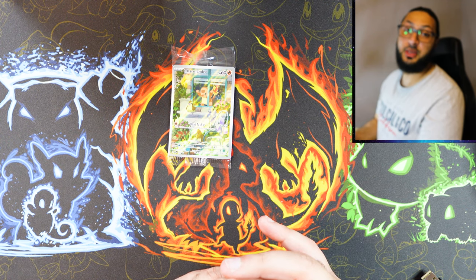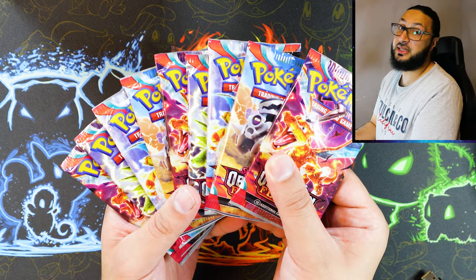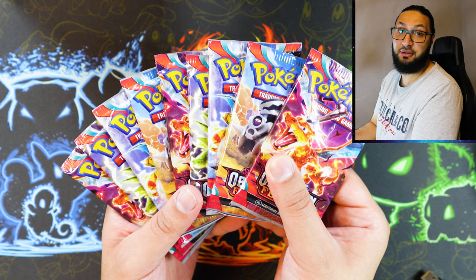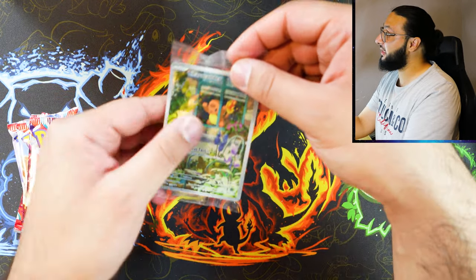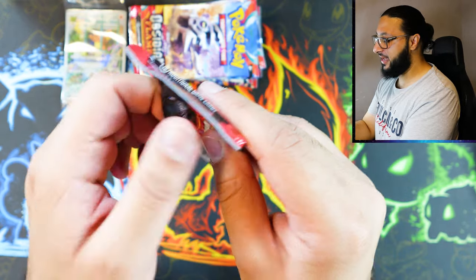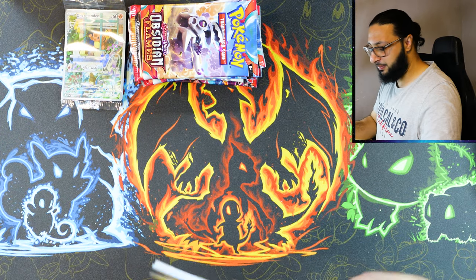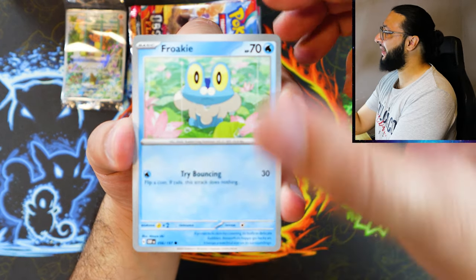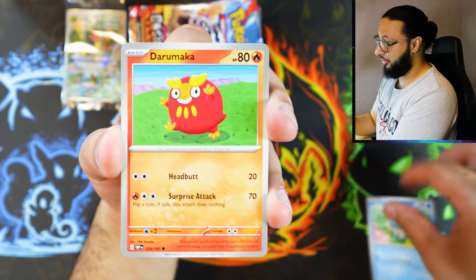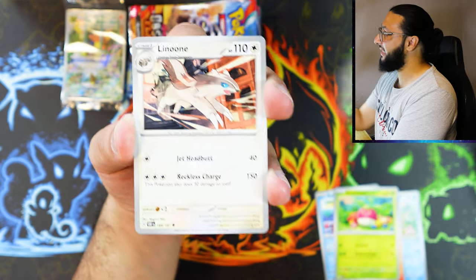No need to show what's inside the ETB — we already have a video on that. We do have nine Obsidian Flames booster packs in the regular ETB and of course a very nice regular Charmander promo card. Here we go, the first pack for the regular ETB. We have nine packs plus eleven, so we have 20 packs to fly through in today's video. Let's see if we can get some decent hits.